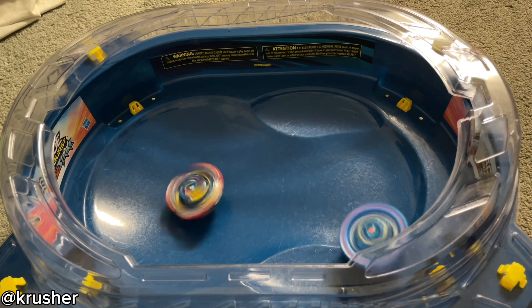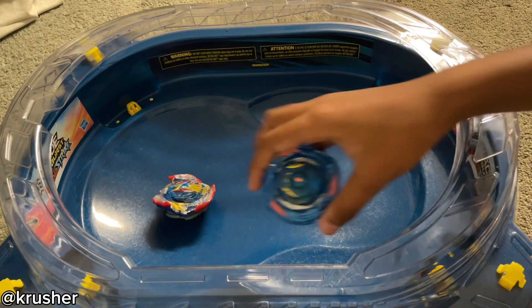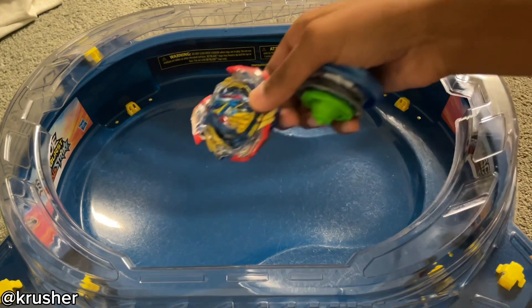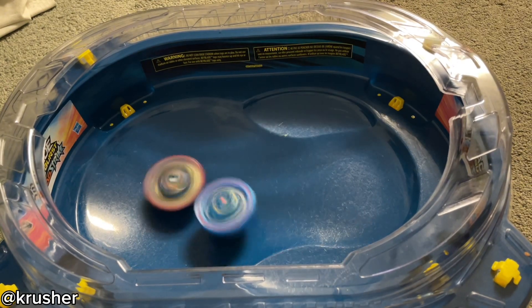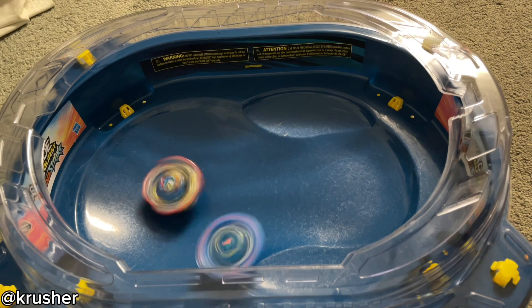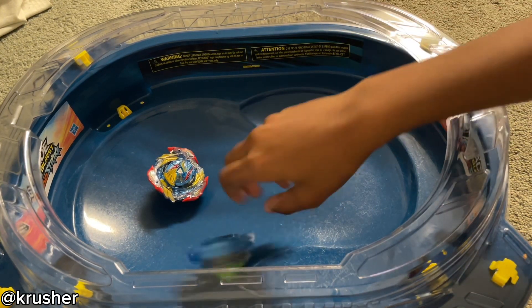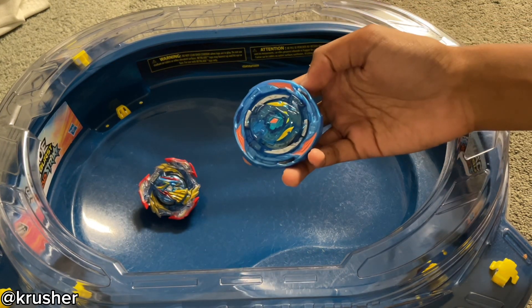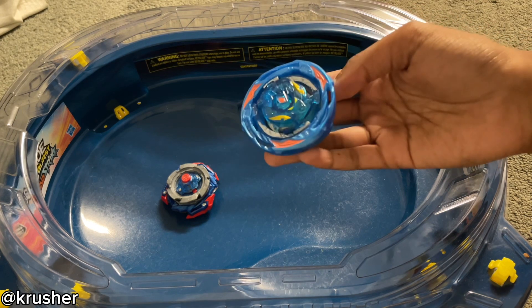Ultimate Valkyrie just got destroyed. World Knight gets another survive finish — the score is now nine to zero. Ultimate Valkyrie loses all of its stamina again, so World Knight gets another survive finish. The final score for this battle was ten to zero — World Knight destroyed Ultimate Valkyrie.